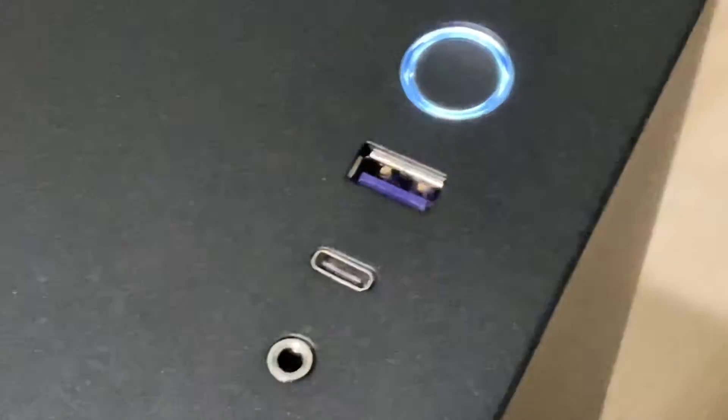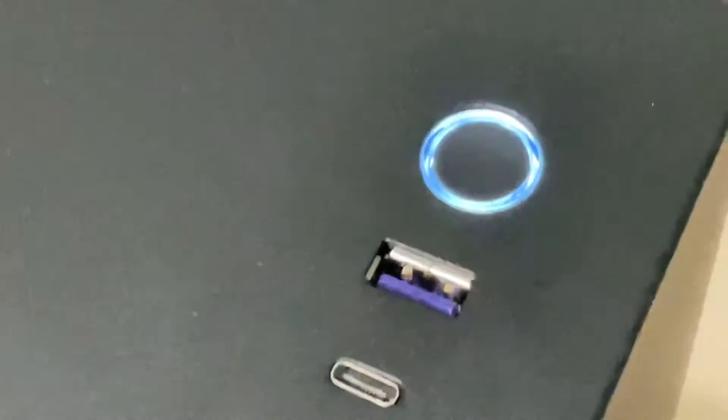Right off the bat, we have a power button, USB 3.0, USB-C, and a headphone jack. On the back, this is all your basic motherboard stuff, like all your inputs and outputs, whatever they're called.